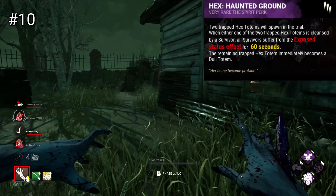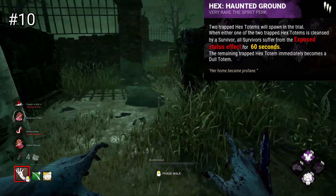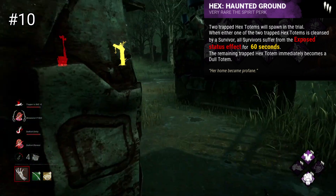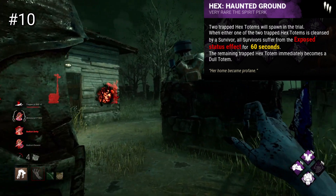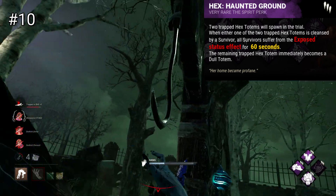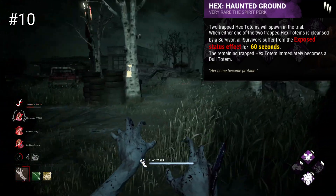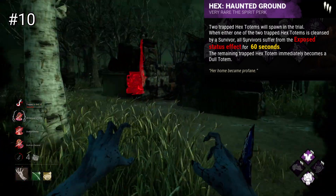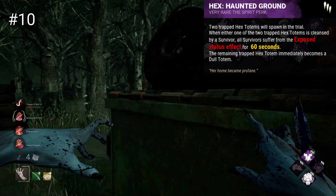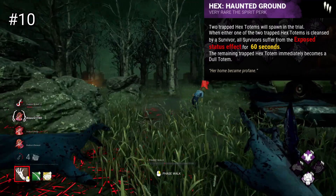Hex Haunted Ground is a perk that I think is actually a little bit overrated. This perk will spawn two hex totems upon entering a trial. When one of these totems is cleansed, all survivors will become exposed for 60 seconds — a status that will let you insta-down survivors. This sounds pretty great in theory, having a totem trap that baits survivors to cleanse it but rewards you instead. However, 60 seconds is not very long. Generally I find this perk will get you maybe one free down, but not much else. On rare occasions it will let you completely wipe the whole survivor team, but that really is rare. After this 60-second period the perk is done and gone.